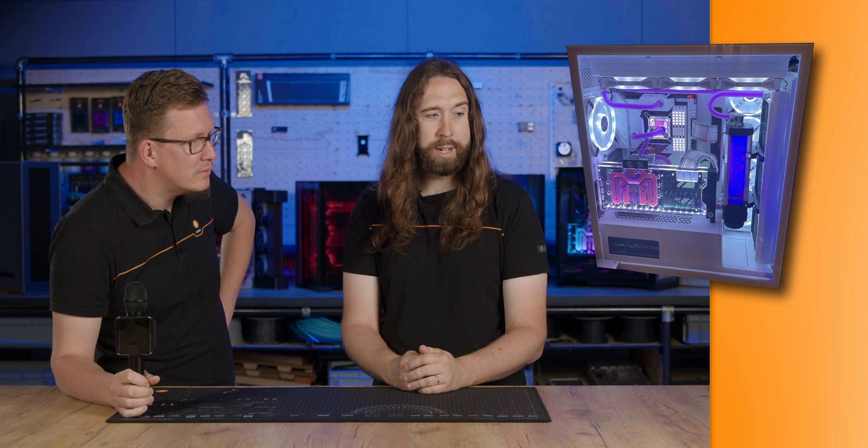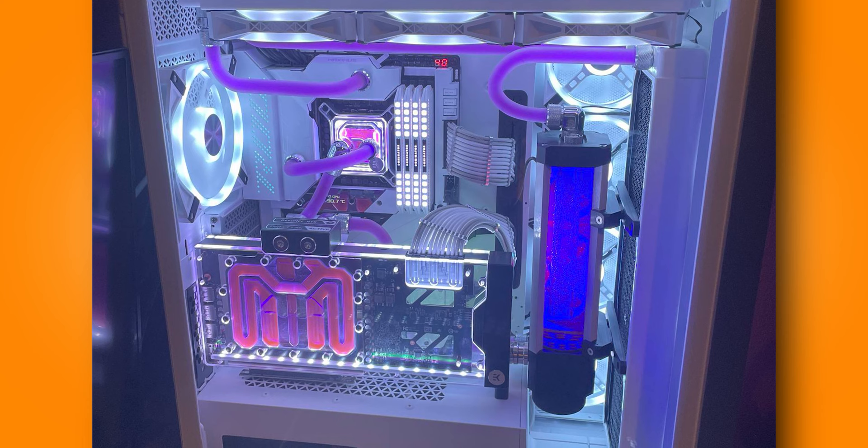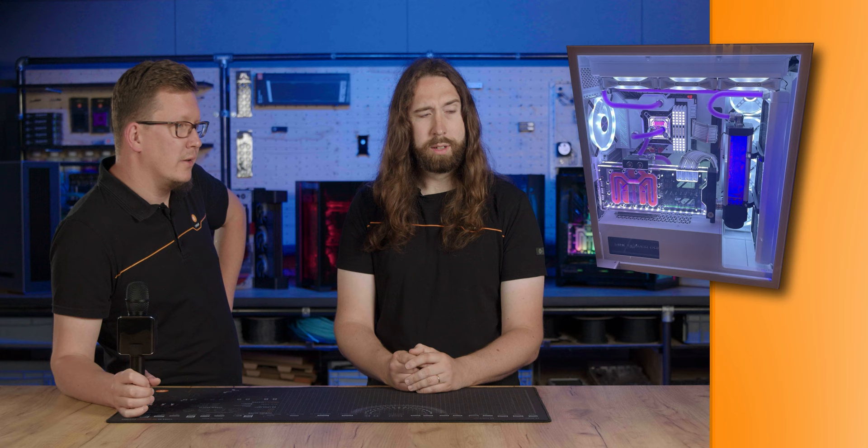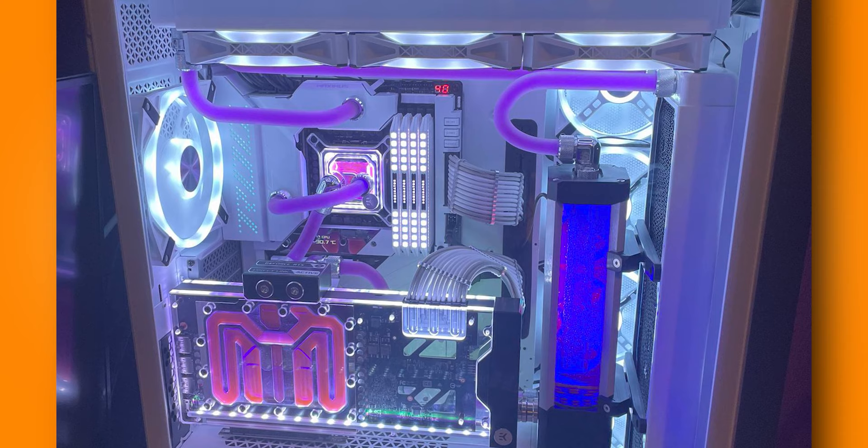This is from Radish on the EK Discord — some very nice new Vector 2 in there, great to see, and a Magnitude block. This is nice for a white build; I'm generally not a white build fan. The tubes are a mix of soft and free-bent hard tubing. I'm not a fan of free-bent hard tubing, but he made it work, and I would say great success.